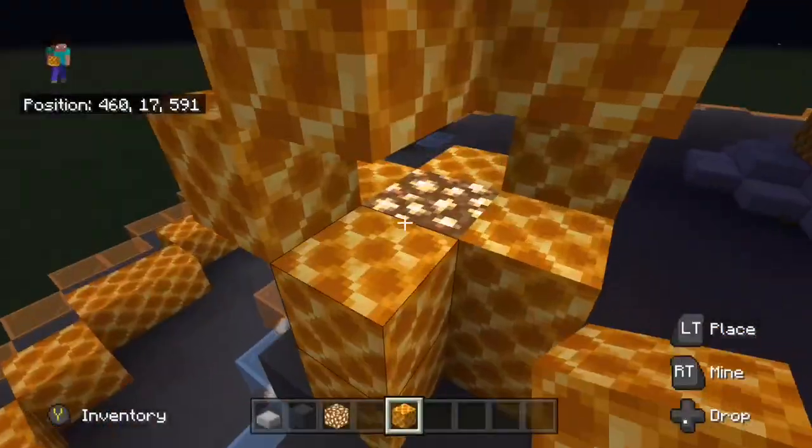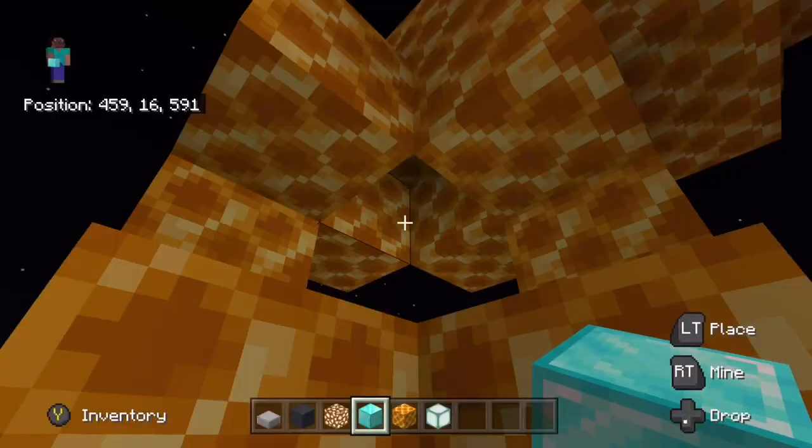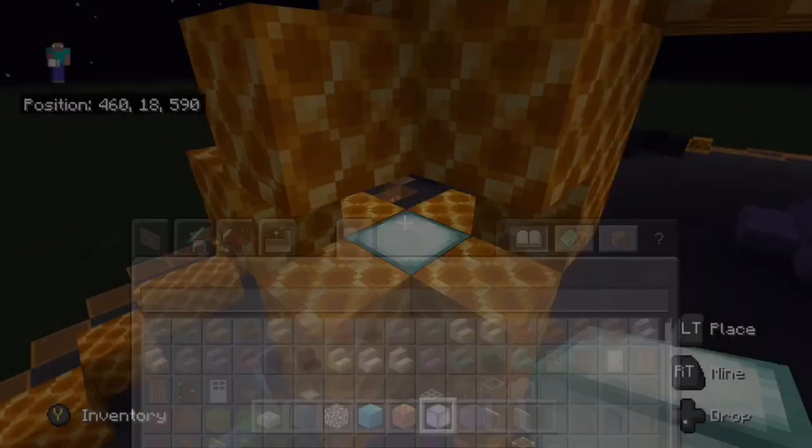Originally I had the grey block in between, but now I'm going to cut out the glowstone, add in the sea lantern, and then put the blue glass in between, which will create the glowing blue light effect.